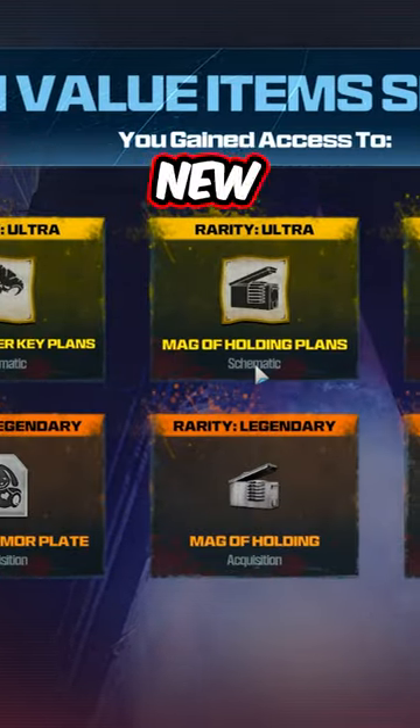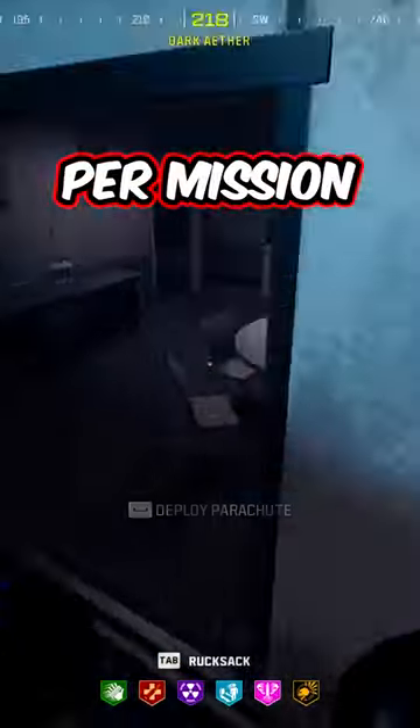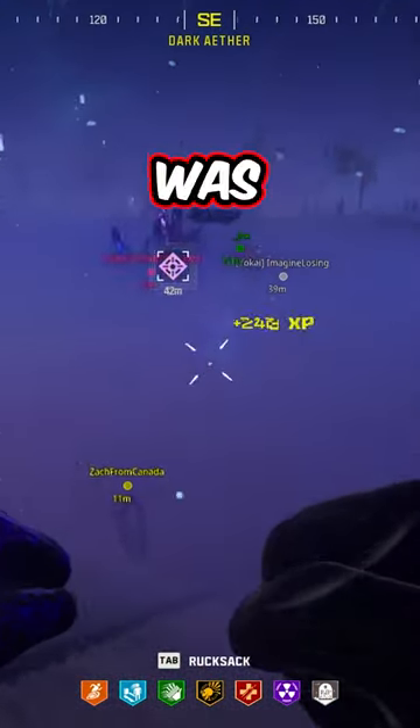Here are three tips to unlock all the new schematics in Modern Warfare 3 Zombies. We're going to go over one tip per mission. Starting off with the bounty contract — I highly recommend bringing in a juggernaut suit. As you can see here, my teammates called it in and the bounty was taken out before I even got a chance to see him.